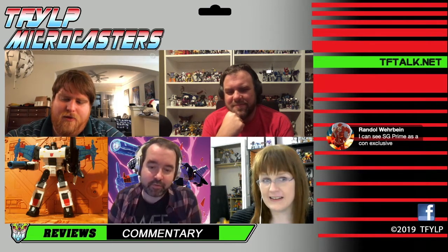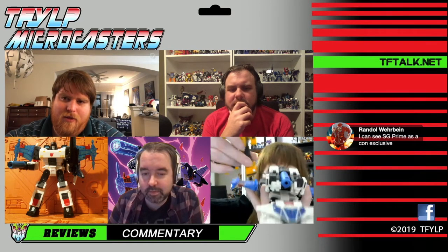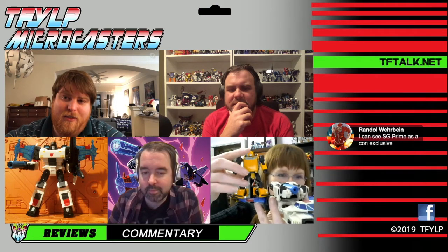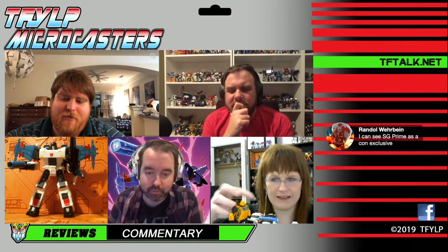My favorite thing about this figure — some of us have 50 of these Bumblebees of various types laying around, and he's got awesome little pegs on his wings. So he can become the Bumblebee troop transport. Yeah! You can decorate them with Bumblebees and they can fly in and get dropped from them. It's super fun to me. It very much amuses me. You should put Cliffjumper on him because that's accurate — G1 Cliffjumper rolls with SG Megatron. They're BFFs.